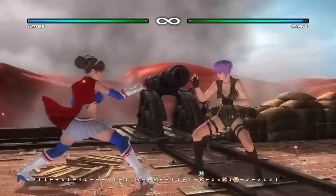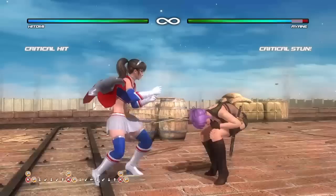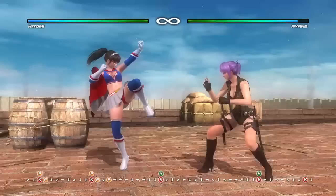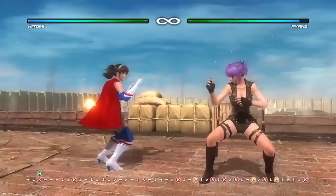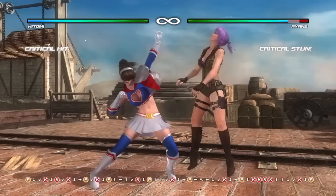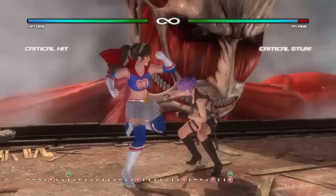At mid range you can poke around a bit. A general poke I like is 3KP or P+KP, which causes a decent stun on normal hit. For a low poke you can use 1K or 2H+K, which are pretty good lows. 1K I like because it leads into strings with multiple follow-ups, and it can high crush. 2H+K is considered a standing low.